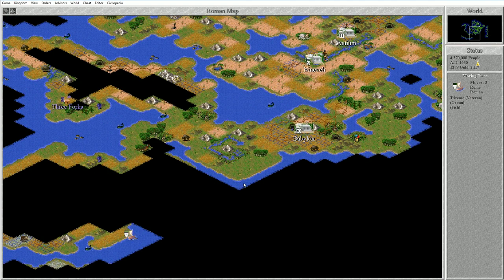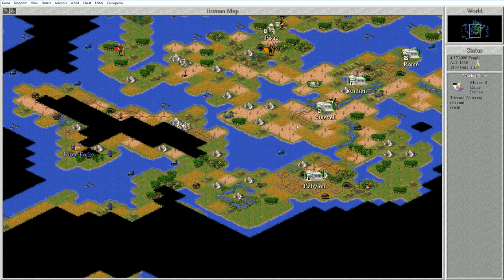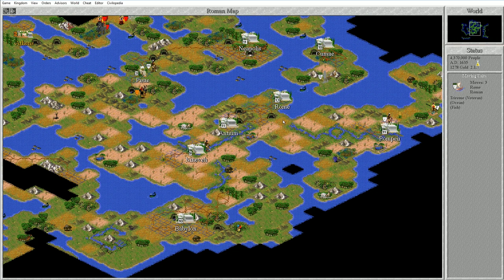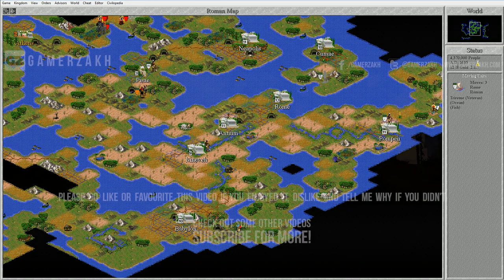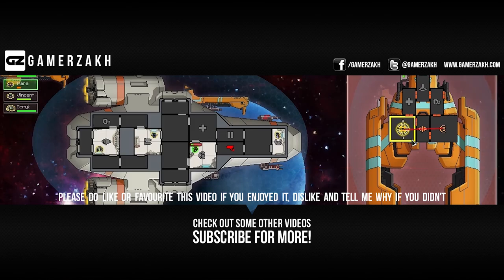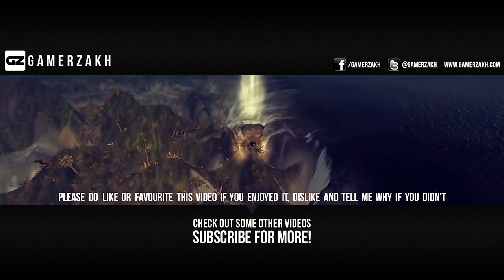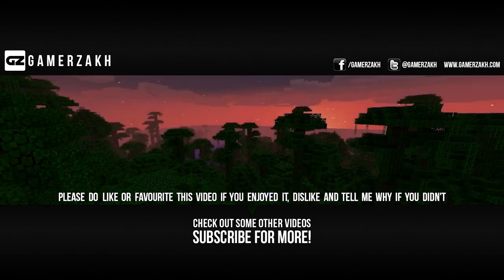This seems like a good place to bring this video to a close. We've built a lot of stuff - after conquering Babylon, we're eyeing the Sioux who have 8 cities. The Spanish with 15 cities are kind of like the final boss of this world. Hope you enjoyed watching - thank you so much for watching and hope you're enjoying Civilization 2. We gotta conquer the Sioux, get into the modern era, then conquer the Spanish, and then probably go back and blow up Athens. That's it for now - thanks for watching, see you in the next video!